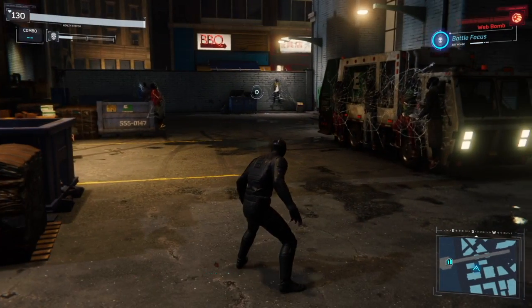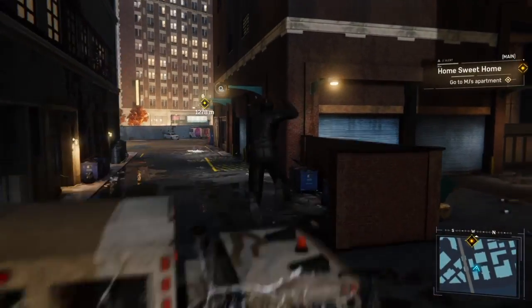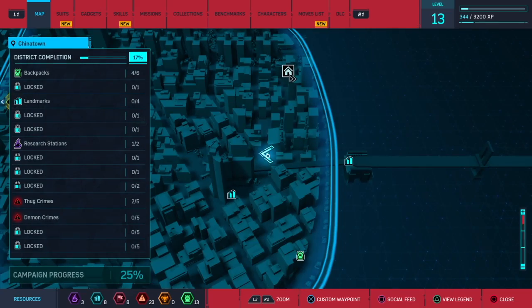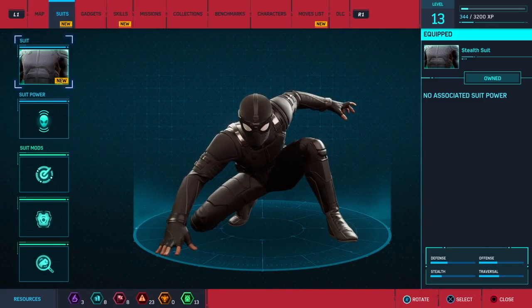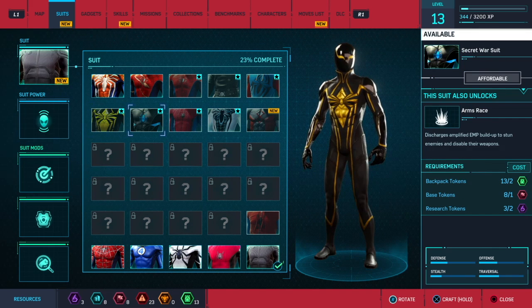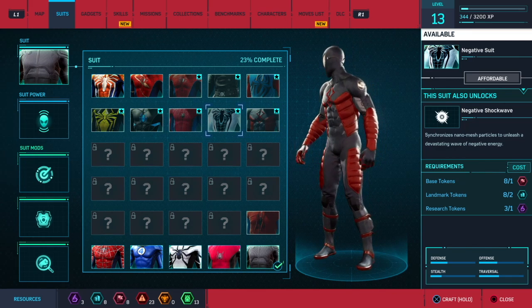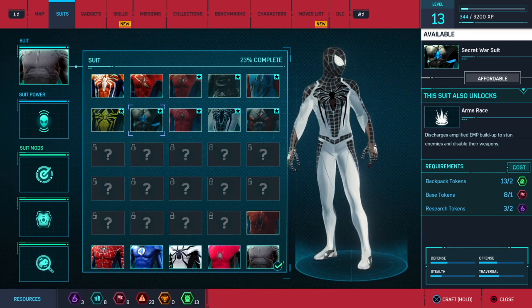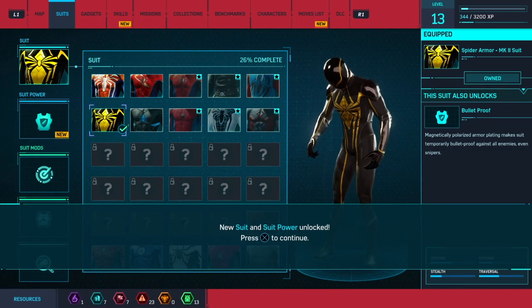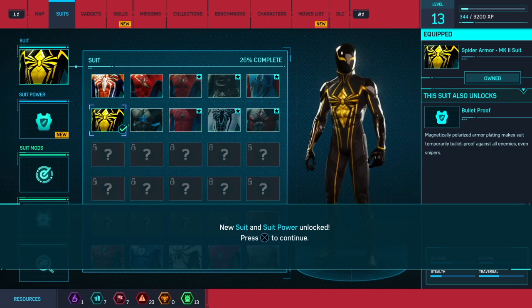Where am I gonna sleep? Guess I could try MJ's. Oh, I totally forgot — I told you guys that every episode I'll change the suit, so let's get a new suit. Let's see what we have. I think I'm gonna go with this yellow and black one. Let me know what you guys think about this suit — drop a comment in the comment section below.